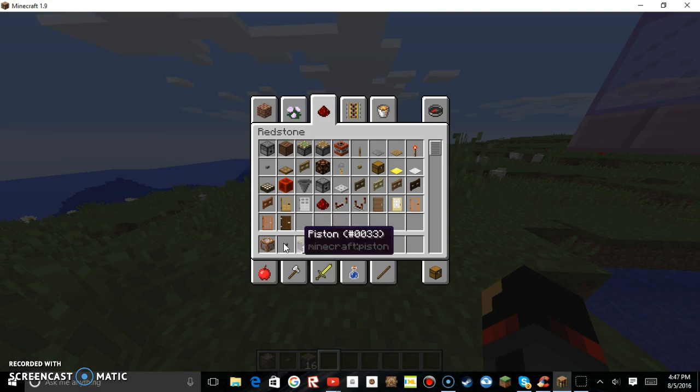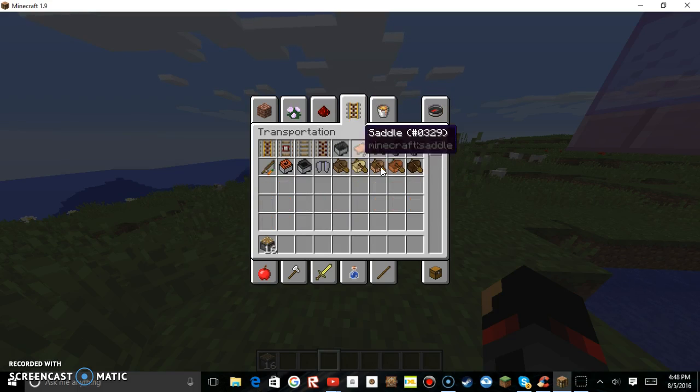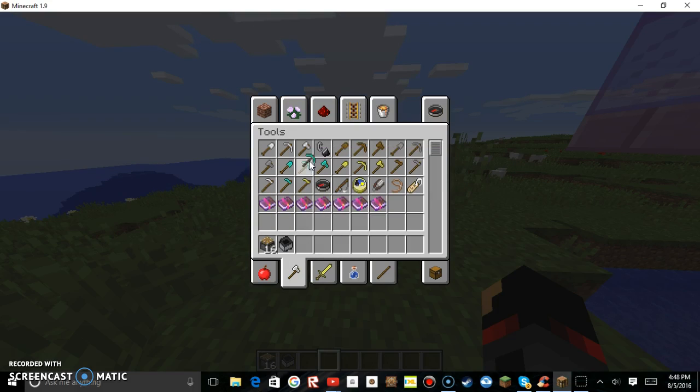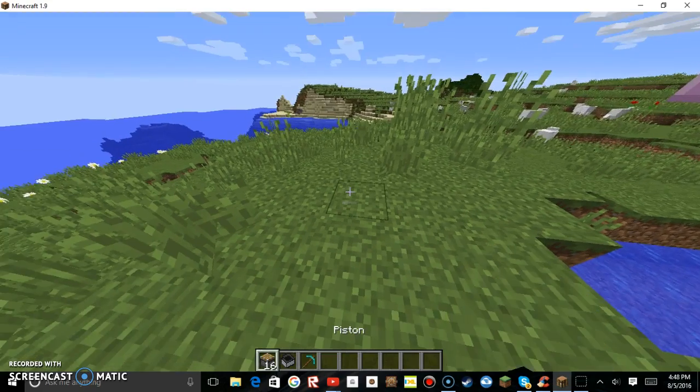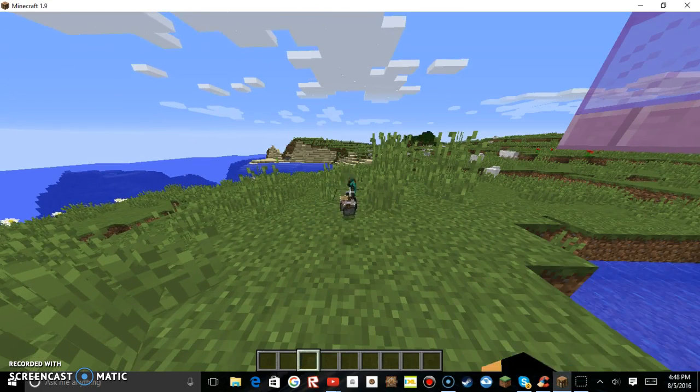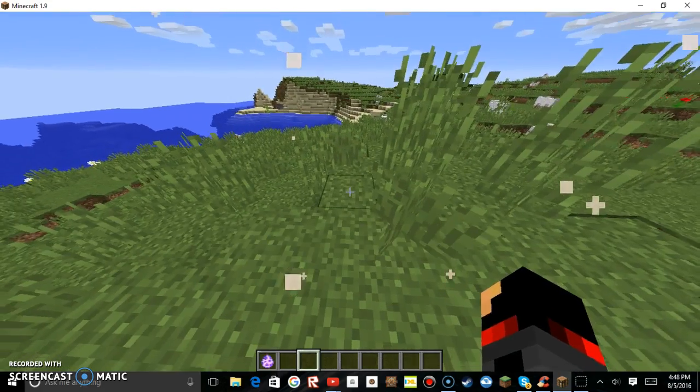16 pistons total. The next thing you'll need is a minecart with a hopper in it, and a very special diamond pickaxe. All you want to do is just throw all of these on the ground together, and voila — you have a mining turtle.